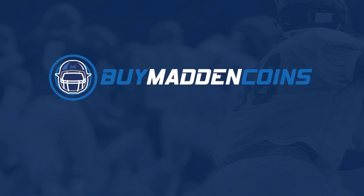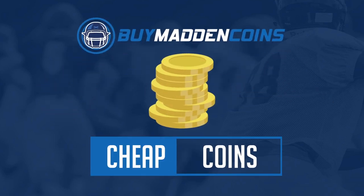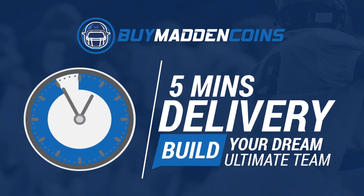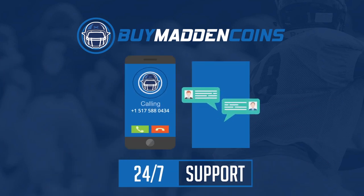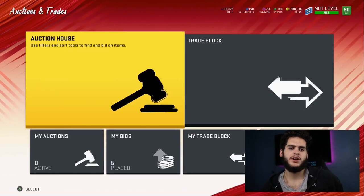If you need some coins to build that dream team you guys have always wanted, head on over to my sponsor Buy a Madden Coins. They have the cheapest, quickest, and most reliable coins on the market right now. Make sure to use code poodle for 20% off at checkout.